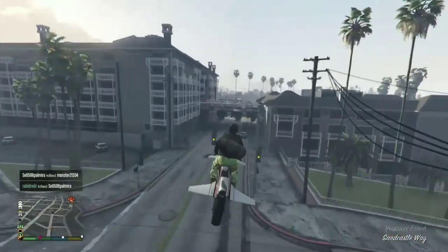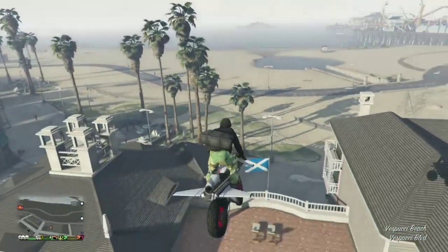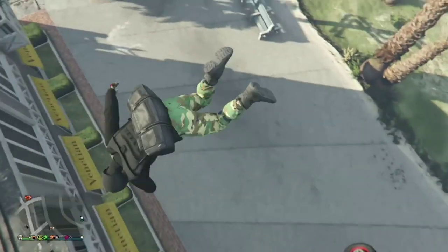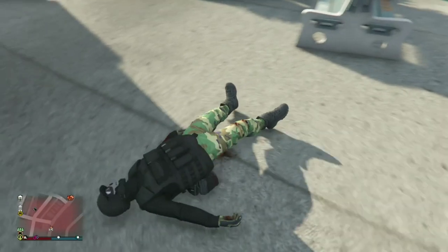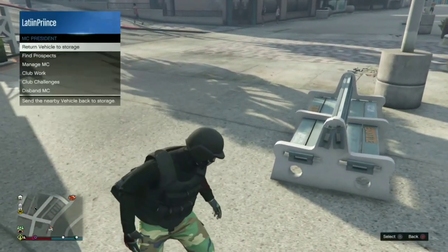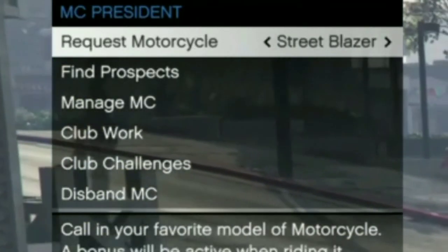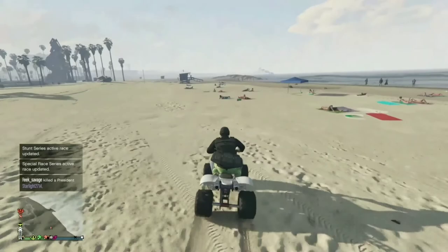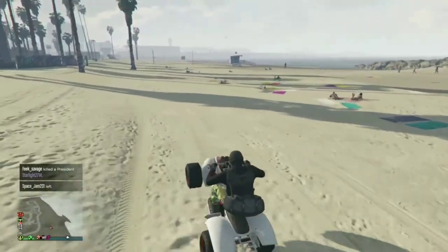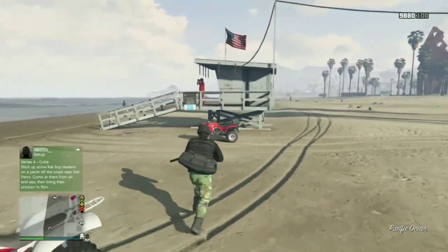First you'll need an MOC, a mobile operating center, and you need to buy the vehicle storage. Once you have that, you'll need to make sure that it's morning time in GTA time. I found that at around 10 going on 11. Call your blazer and drive it around because it's easier to spawn. You'll find it around the lifeguard lookouts, so make sure you go through all of them. I found it on the last one and it should appear.